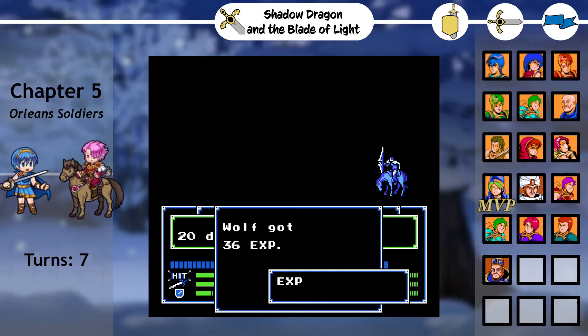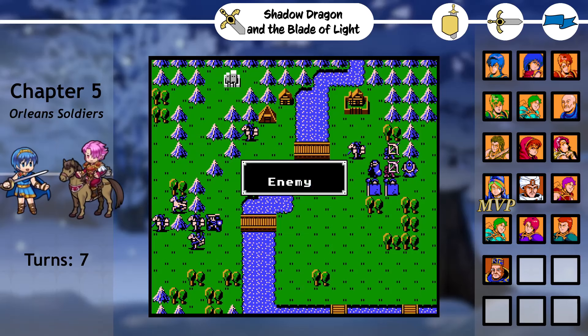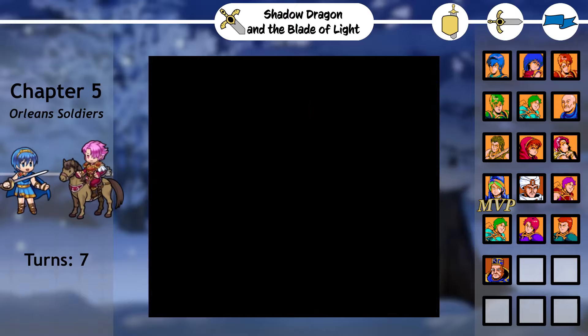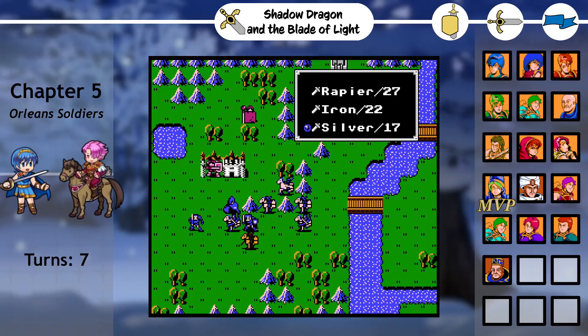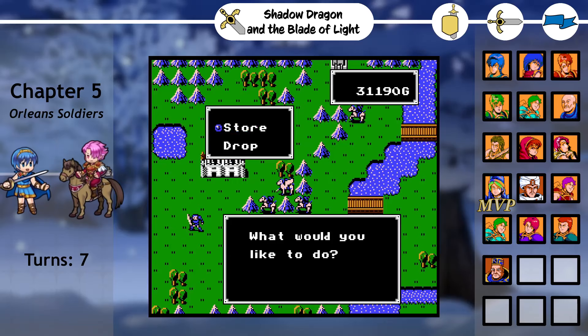Not only did I feel encouraged to use Merrick, but using him felt a bit more strategic than, say, sending Kayn to sweep fighters. Utilizing his flexible range to avoid counterattacks and work around cramped positioning in the mountainous terrain made for some pretty thoughtful turns, and I hope future maps continue to incur thoughtful use of our mages. I suspect that the high might Excalibur may eventually fall off as our answer to bosses, but for now it's still going strong, especially considering that this chapter's boss is a knight himself.